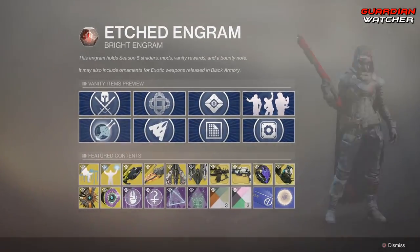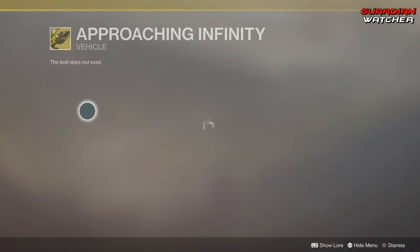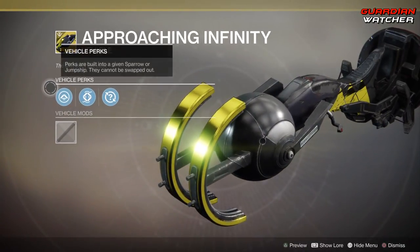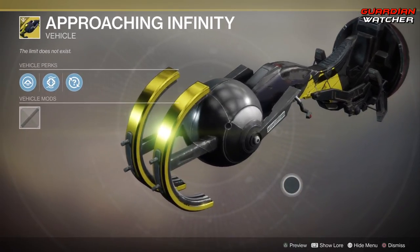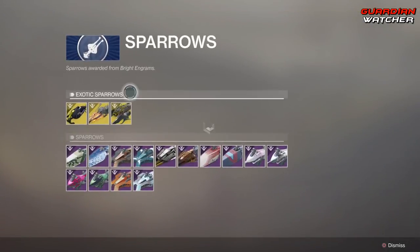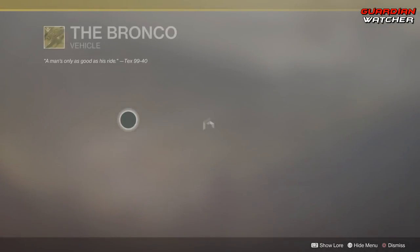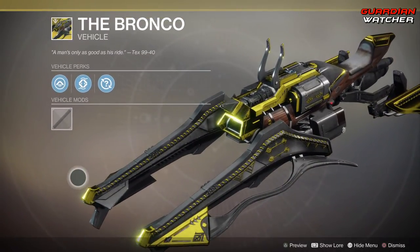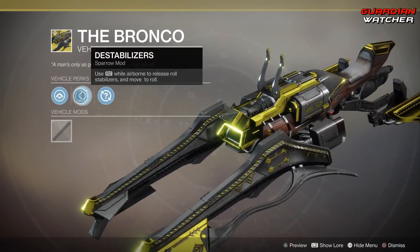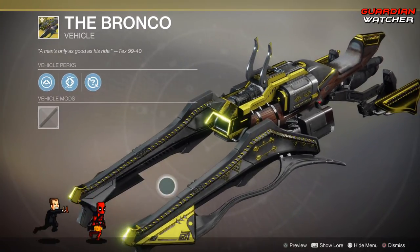As for our Sparrows, we have the Approaching Infinity — this comes with Custom Drive, Destabilizers, and a Random Mod. We already went over the Burnout. And the last one is the Bronco — pretty huge, pretty nice. It also comes with Custom Drive, Destabilizers, and a Random Mod. I actually think it looks pretty nice.